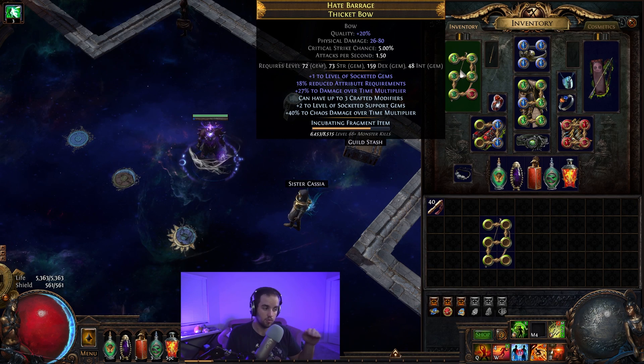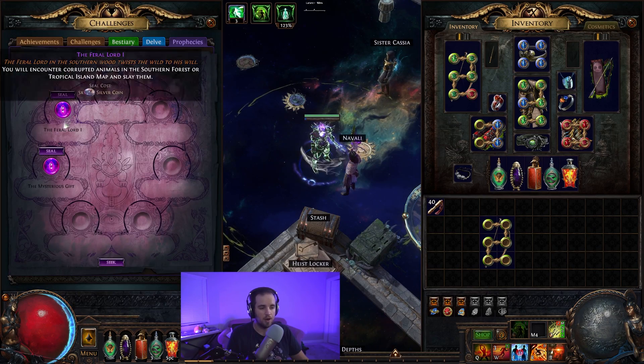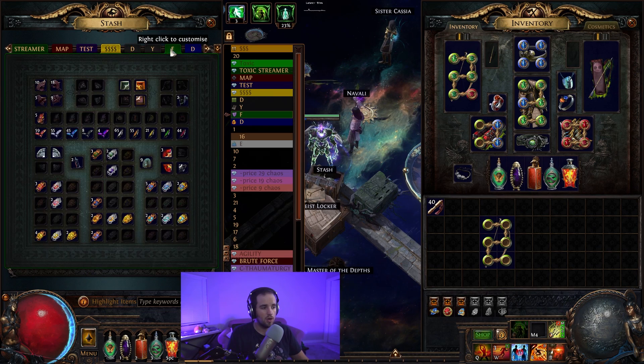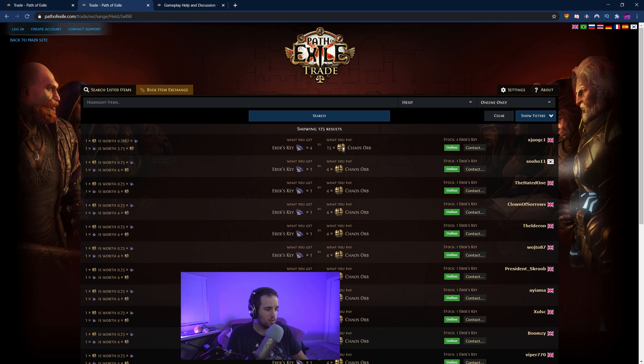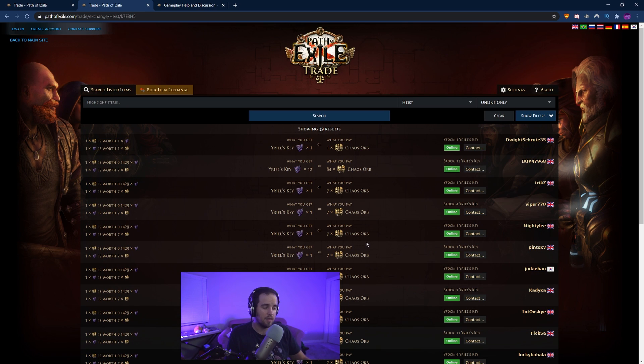The first one, called multi-mod — it's 'three crafted modifiers' now — is actually gotten from the Pale Court. You can get that from Nivali's prophecies. She gives you prophecies like 'the feral lord' and you have to go through all five stages of them, or you can just go and buy the pieces to the Pale Court. You'll see here that they are Ebru's key, Yriel's key, Enya's key, and Volquirer's key. You'd buy each of the keys, get all of those together, go to the Pale Court, fight the boss there — you may want to look up a guide if you have a weaker character — and when you complete it, you'll obtain the multi-mod recipe.